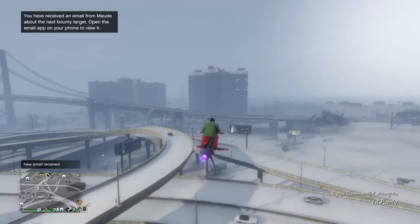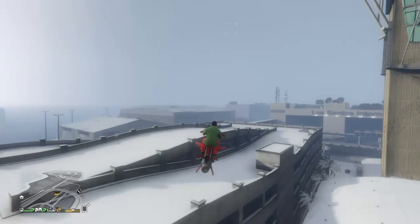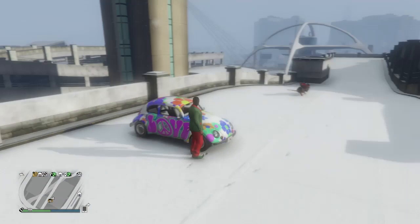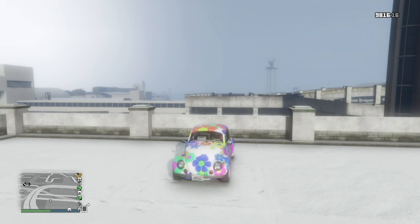After completing all three missions, you will get a call from Dave saying he has left his personal car for you. The car will be at Los Santos International Airport parking. That is how you get the BF Vivali for free — just complete the Cayo Perico Heist Finale, do the three missions, and keep in mind each mission has an 8-hour real-life cooldown.